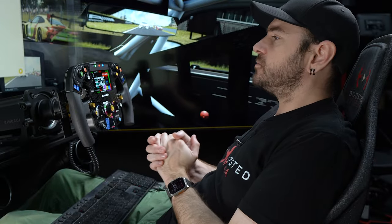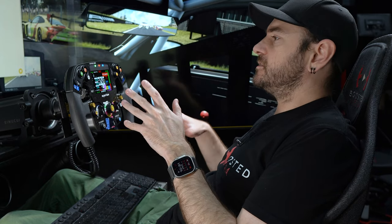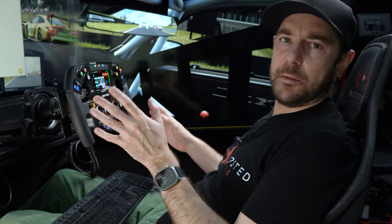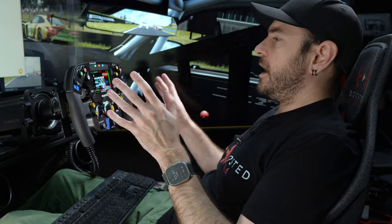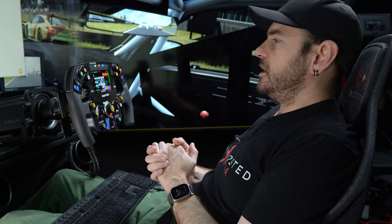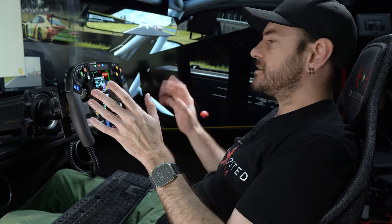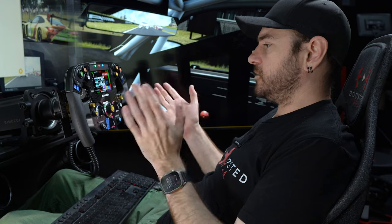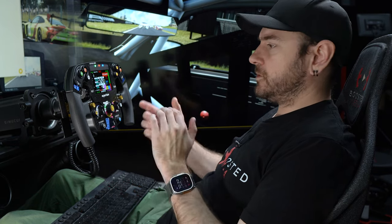One more thing to touch on is the LEDs. A lot of wheels we've tested in the past have been quite cumbersome in terms of getting LEDs working — you often have to mess around with different SimHub profiles and match it to the RPM of each car. In this particular case, everything just kind of worked straight out of the box, which really impressed me. Once I had it synced up, every time I've switched on the rig and plugged the wheel in, I've just fired it up, jumped on track, and everything has just worked.